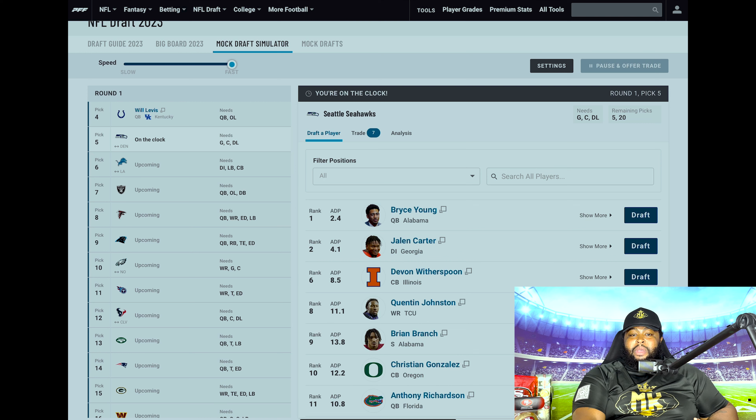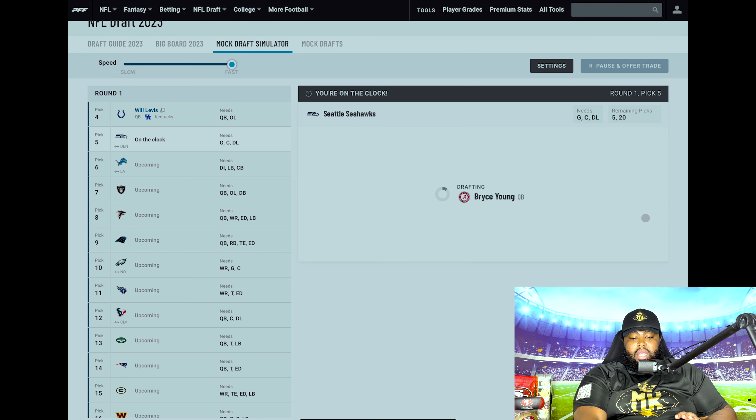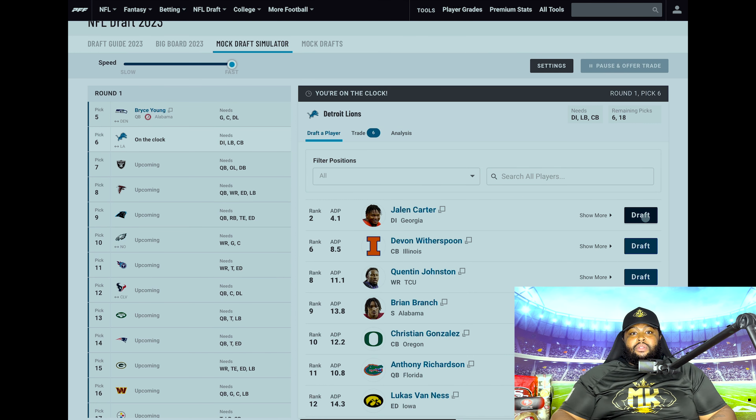That leaves Seattle on the clock at five with a pick they acquired from Denver. I don't think they expected Denver to be this bad, but now they're on the clock with the fifth overall pick. I do think they want to bring Geno Smith back — he did great things last year. But Geno Smith is a little up there in age and could be a great mentor for a young quarterback. I think if Bryce Young falls to their lap, they run to the podium. Seahawks at number five take Bryce Young and have their quarterback of the future.